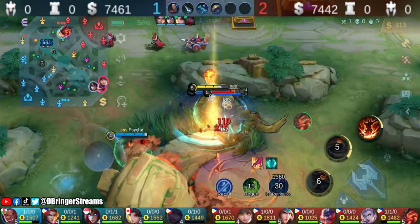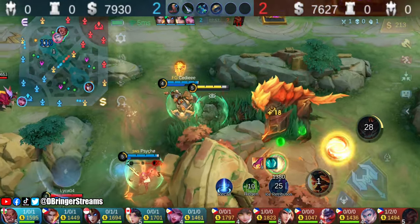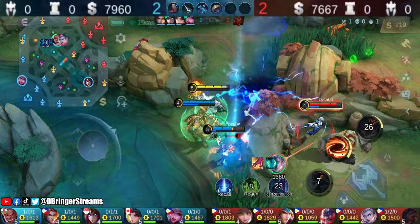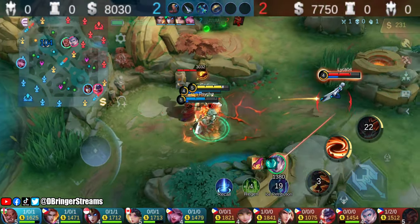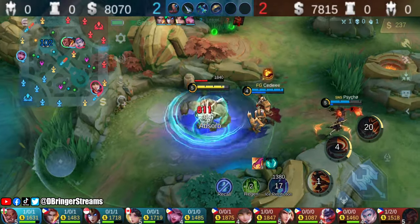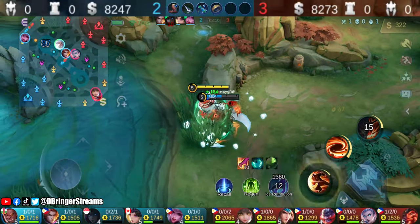Since Franco was babysitting Wanwan the entire laning phase, our team had a huge advantage in controlling the map. This is why babysitting for extended periods of time is never a good idea. A roamer's job is to roam, provide vision, and gank. Babysitting a gold laner is the same as preparing to lose.